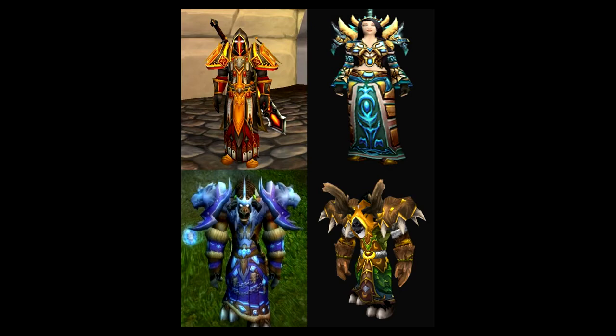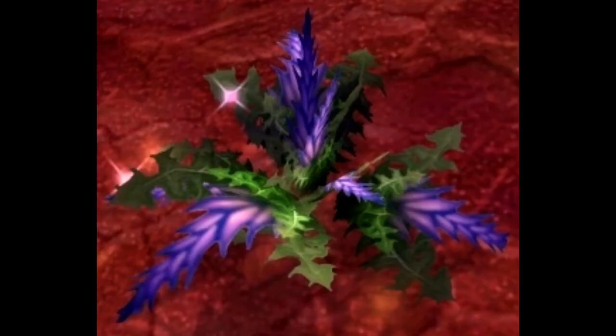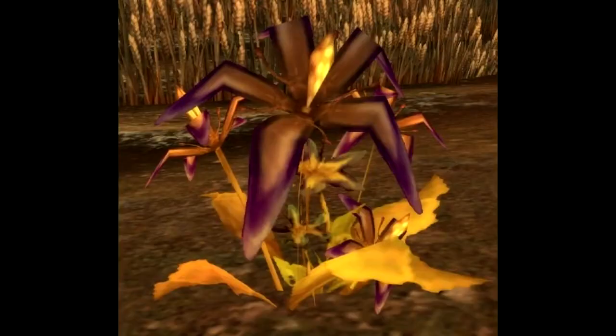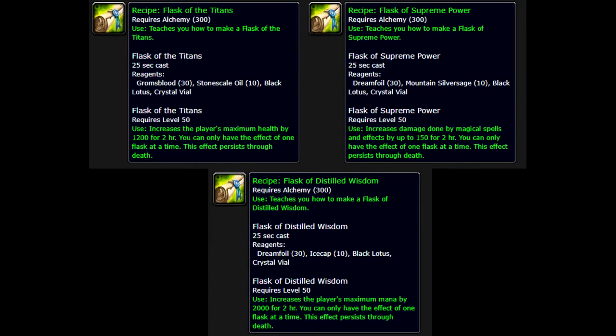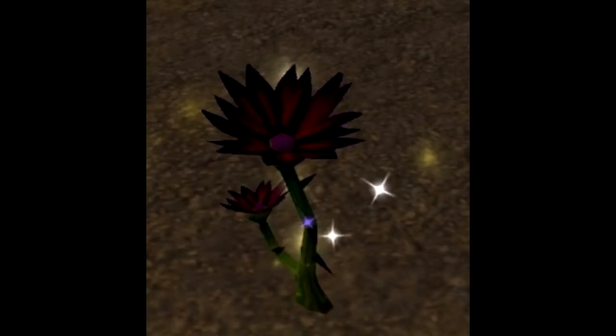Now for the hybrid classes — shaman, druid, priest, and paladin. These are not as efficient at farming gold as the classes I just mentioned. For these classes, I would suggest picking up herbalism and just farming herbs all day in high-level zones — Dreamfoil, Plaguebloom, Mountain Silversage, and of course the elusive Black Lotus. Depending on if it's BOE or BOP, keep an eye on Black Lotus — in vanilla they're used for flasks and around the ZG patch they usually become BOE. They can go anywhere from 40 to 100 gold depending on your server's market value.